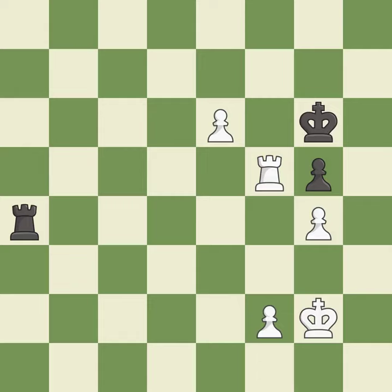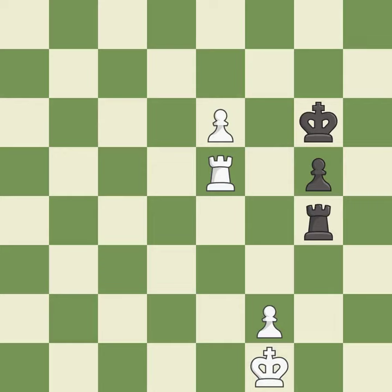This evades the check from the rook — it is best. Placing a rook behind a passed pawn helps keep the pawn protected as it tries to promote — it is best. That pawn was free for the taking — it is best. This steps away from the checking rook. This is the only move that works — it is a great move.